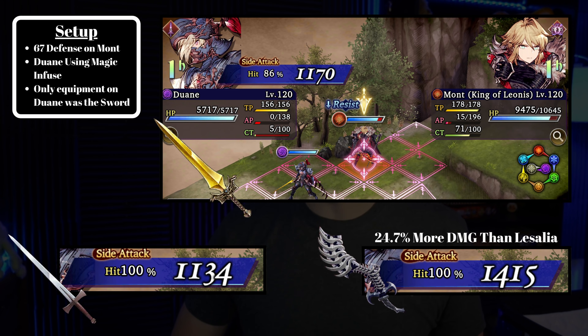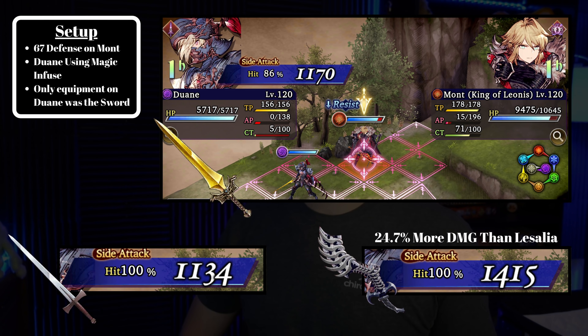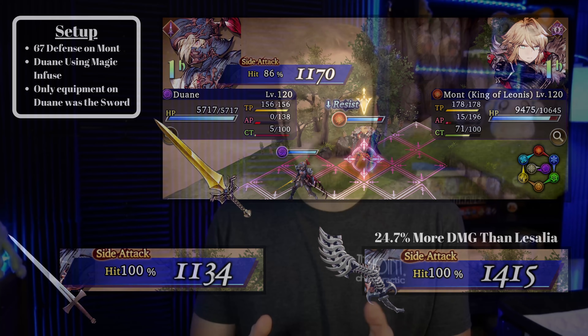The third result in the bottom right is the Spine Sword. It is actually an almost 25% increase over the Lazalia sword. Looking at all three numbers, I would say you should just use the Lazalia sword instead of the Nagnarok even if you're not an ice unit — those numbers are virtually the same. That 25% increase in damage from the Lazalia to the Spine Blade makes it significantly better than either of the other two swords. So for your Dwayne attacking King Mott, I think the Spine Sword is going to be his best sword in that setup. I ran multiple different tests, so let's look at the second test next.